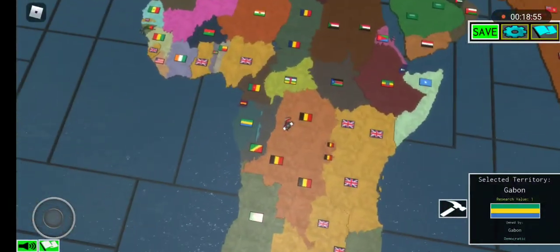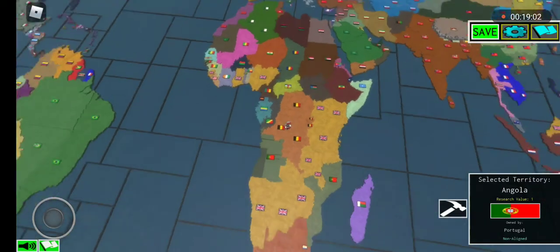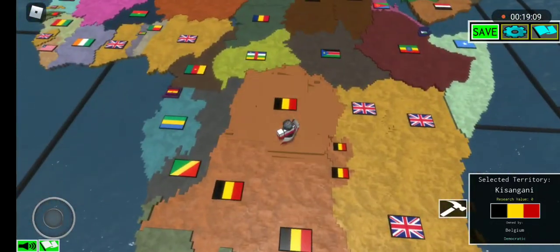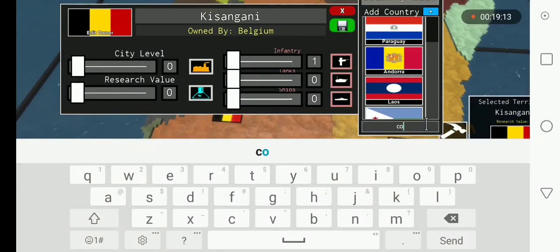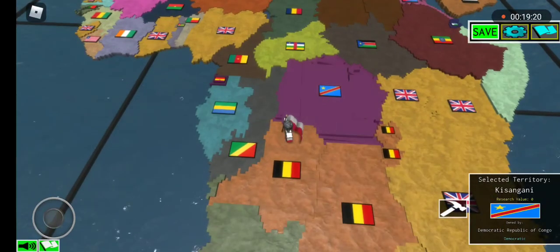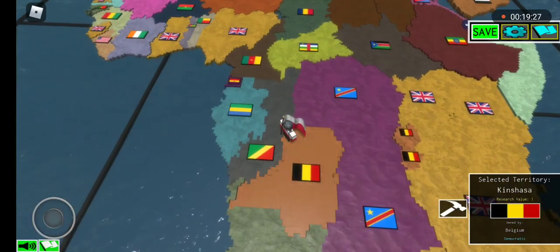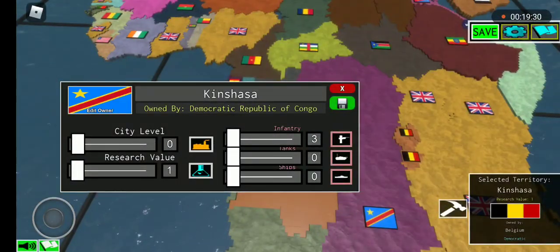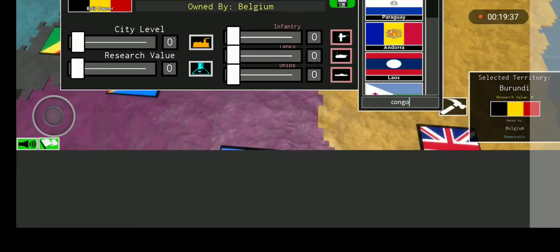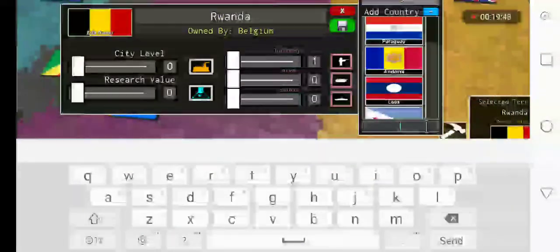After Belgium we're gonna do the United Kingdom's territories, after that Spain's, then Portugal's, then we're going to fix the South Africa thing. So we're on Belgium right now. Congo — just type in Congo. Burundi. Rwanda — just type in 'wand'.